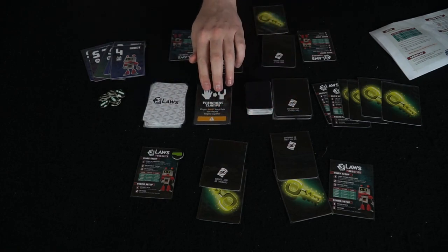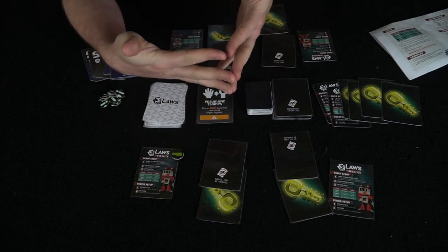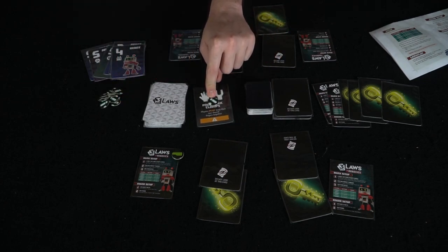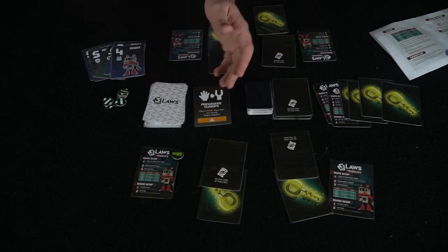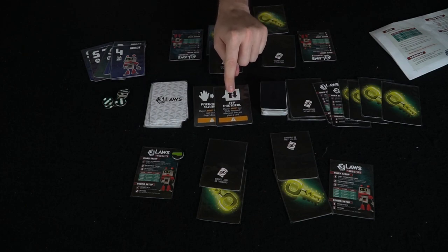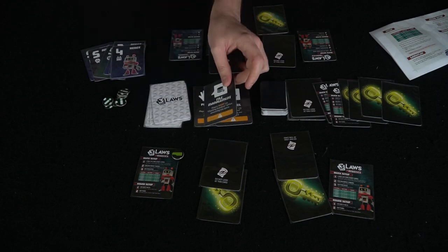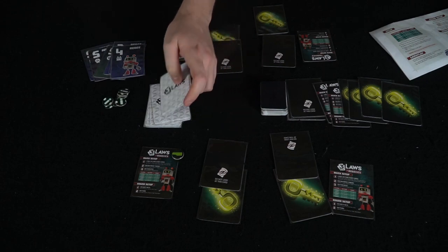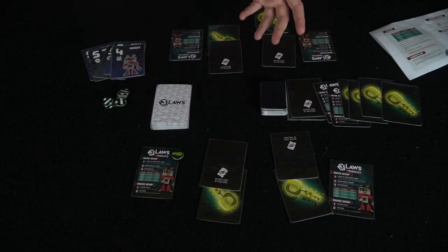A law comes out for the second round. This one says players must keep their non-thumb fingers together, so the entire game they have to do this. If somebody doesn't follow this law, somebody else can call them out and call an error. Errors give you victory points in some way and hurt players that get errors called on them. Another example: players must say 'data received' whenever they are given a card, or 'checking database before answering any query.' There are different laws and they all do different things — some are musts, some function in other ways to mess with players throughout this bluffing game.